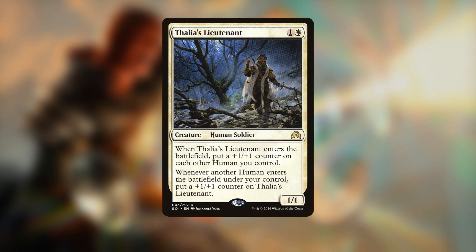The first key piece that made this deck really good is Thalia's Lieutenant — a two-mana 1/1 that puts a +1/+1 counter on all humans you control when it enters the battlefield, and then gets a +1/+1 counter on itself whenever you play another human. It's an interesting pseudo-lord: it gives humans a permanent +1/+1 counter even if it dies, and it itself becomes a massive beater if left unattended.